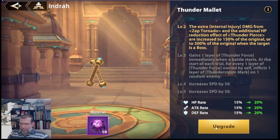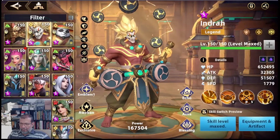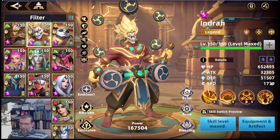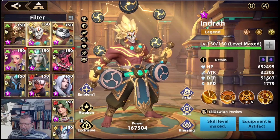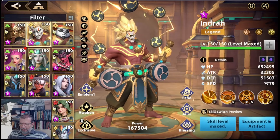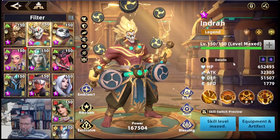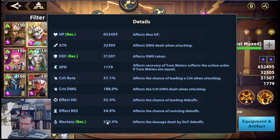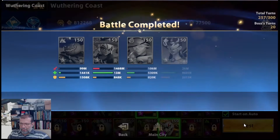Con el upgrade esto de paso nos va a ayudar porque nos va a subir sus estadísticas. Fíjense que ahora estamos en 51,000 de defensa, lo cual está buenísimo. Recuerden que su daño de Internal Injury escala en base a la defensa. 51k no está mal, me gustaría llegar a 60, pero por ahora lo llevamos así con 210 de master y bastante salud. Vamos a ver qué tal se comporta esto ahora con esta nueva exclusiva.